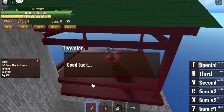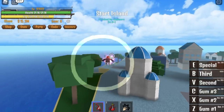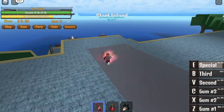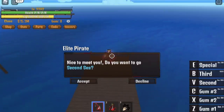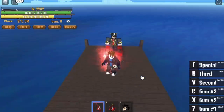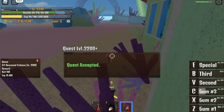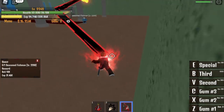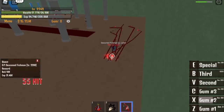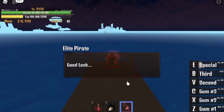Talk to this dude — he will ask you to find the map. Since I already have the map, just talk to him again. And there you go, you can now go to the second sea. But we will not go there yet because we're gonna level up in the first sea. This is a guide — follow this to make everything faster. I did this in one day, from level 1,000 to 3,200.